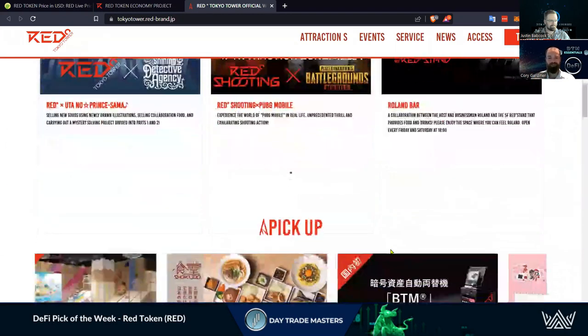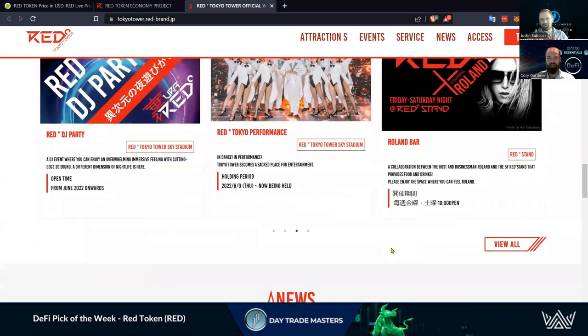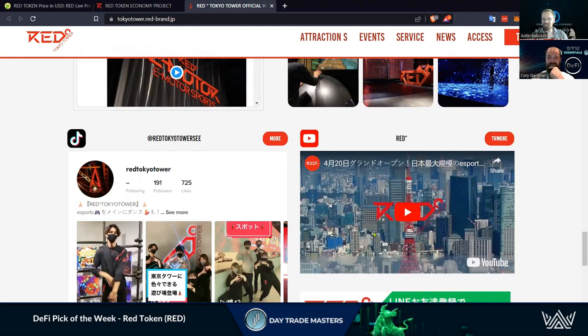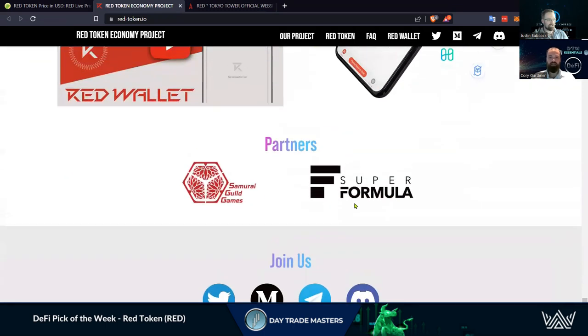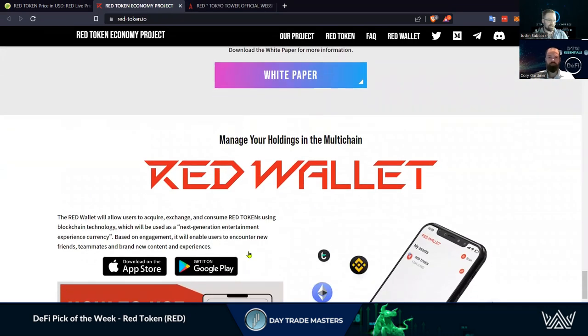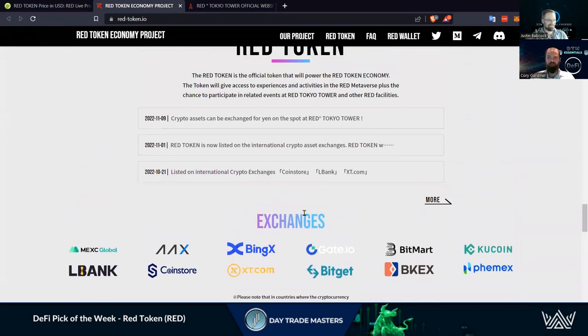I would want to visit this place if I was in Tokyo — it reminds me of those rec centers we used to go to: laser tag, you name it, this tower had everything. It's a cool project. They've got some partnerships — I've heard of Samurai Guild Games, and these guys are players in the entertainment industry. To get listed on both app stores being as new as they are is a big push. They've been developing for at least a year to get their token listed on exchanges, so they've done a lot right.